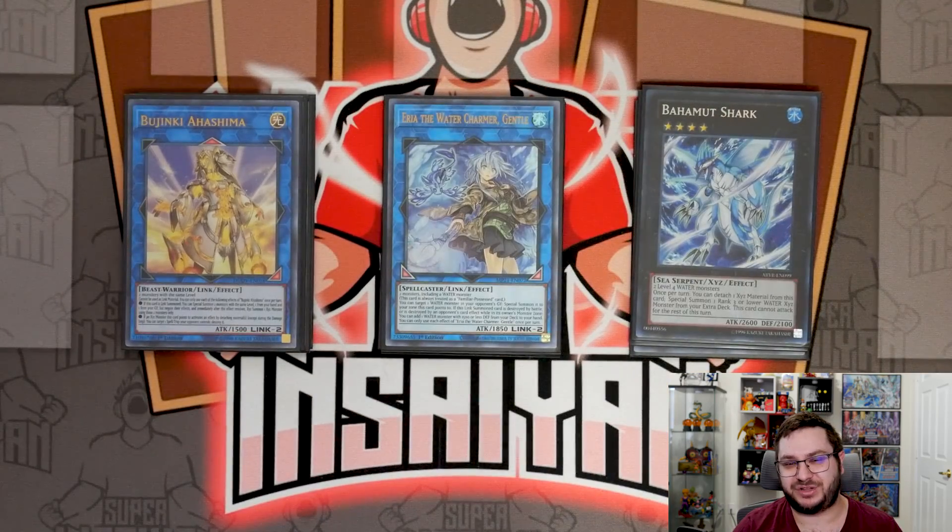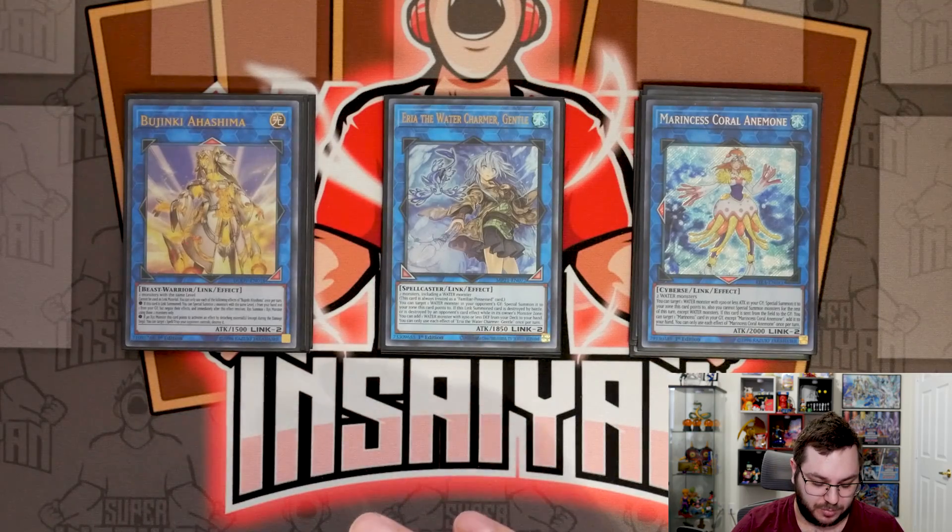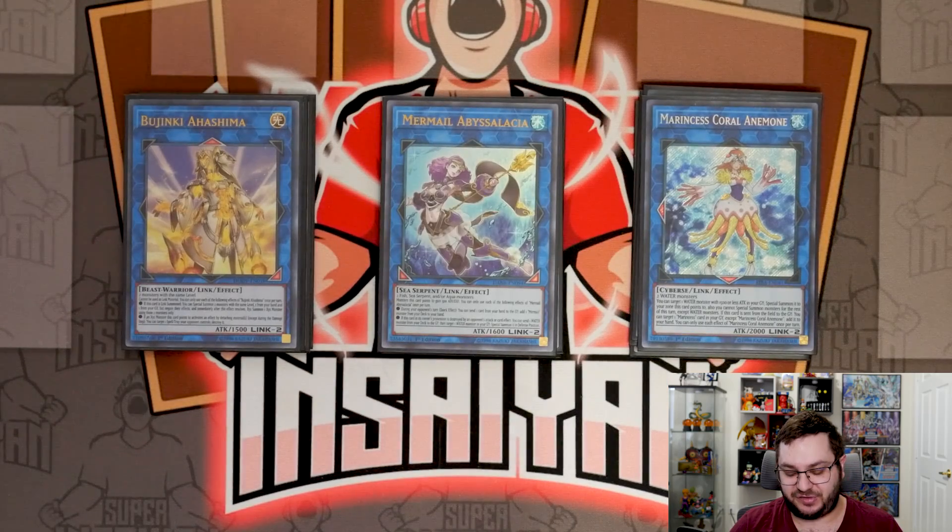Ariah the Water Charmer is really just utility — it's a flex spot you can replace with whatever you want, but I felt it gave enough to the deck to be worth playing. Marincess Coral Anemone is actually really cool for recursion and as an OTK play — being able to reborn a water monster locks you into water, but that's not the end of the world. We are also playing one copy of Mermail Abyslatia, which provides recursion: you can send a card to add a Mermail for your clapback, and if it's sent to the graveyard you can send Dragoons for another search or send Infantry for a pop.